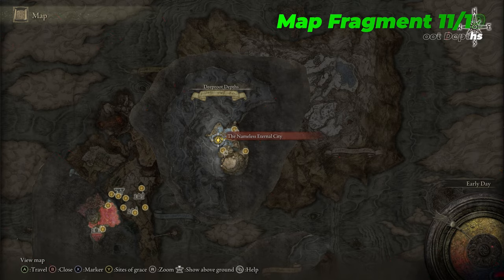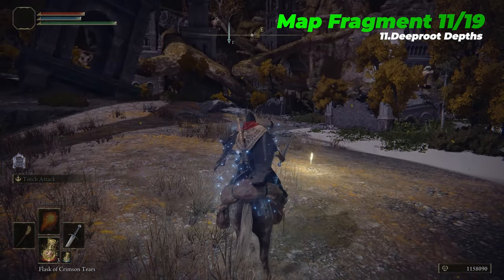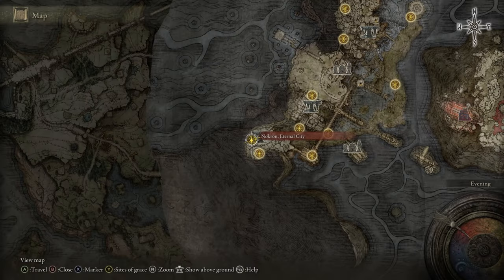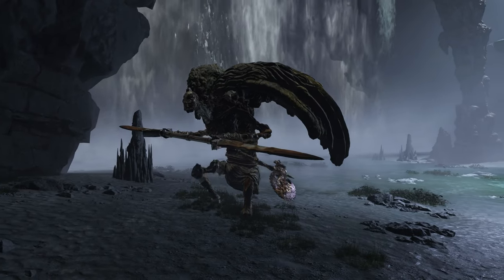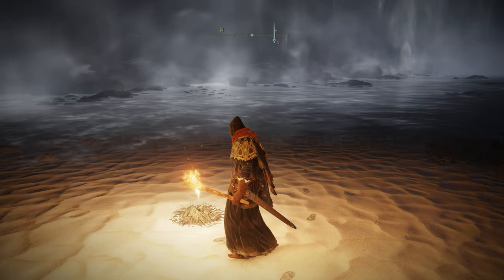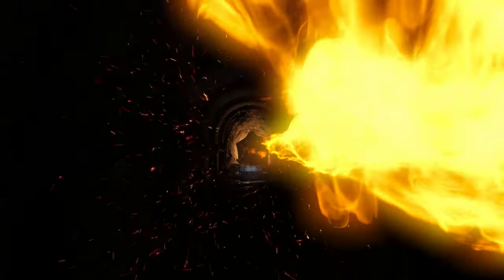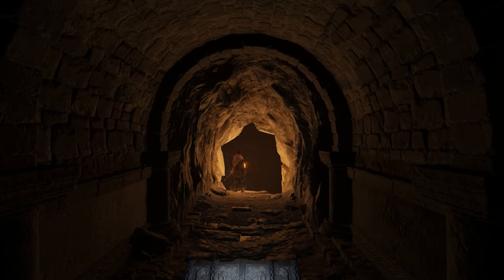The eleventh map fragment is Deeproot Depths, which is located near the Nameless Eternal City Site of Grace. Deeproot Depths is an underground area that can be reached by travelling through Nokron Eternal City, which is only accessible after defeating Starscourge Radahn. To the north-eastern end of Nokron you'll find the Siofra Aqueduct, where you'll face off with the Valiant Gargoyle and Valiant Gargoyle Twinblade one after the other. Once defeated, the Great Waterfall Basin Site of Grace will unlock, and you can then climb into the open coffin nearby which transports you into Deeproot Depths. Alternatively, you can travel there via a secret hidden passage which doesn't require killing Radahn, but involves far more complex exploration within the Subterranean Shunning-Grounds.